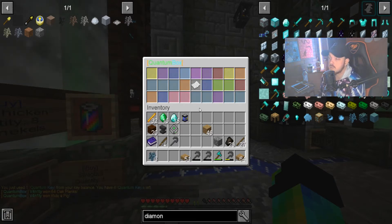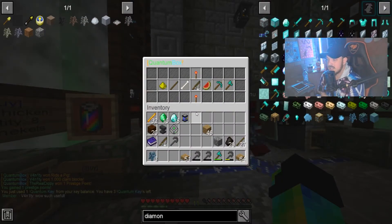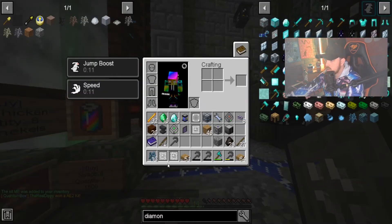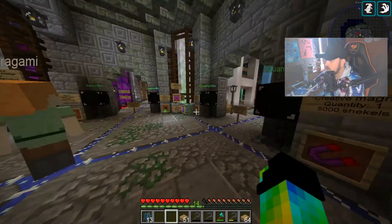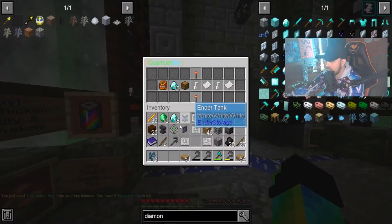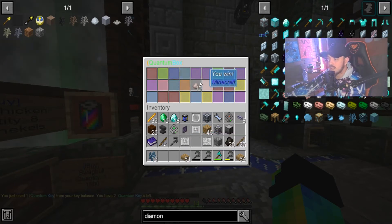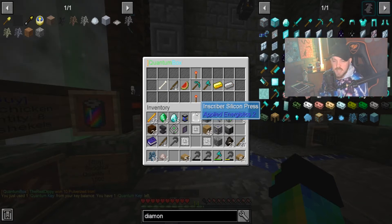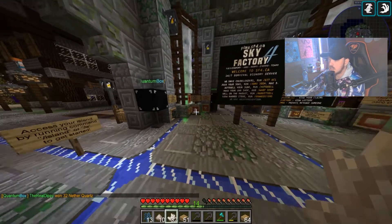We're just gonna spend it all on prestige points. Hey, we got a prestige point! We got an ME kit, an ME system — how am I getting all this stuff? Pulverized iron, not sure what I'm gonna use that for, that's obviously gonna be something important. This is the last key unless we get more. We got some nether quartz — sick! Let's go spend money.